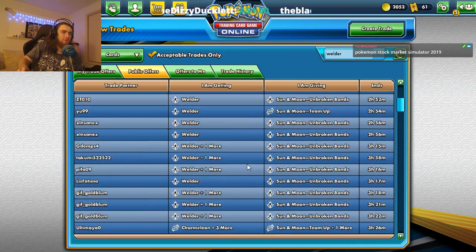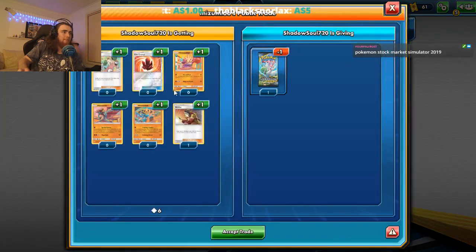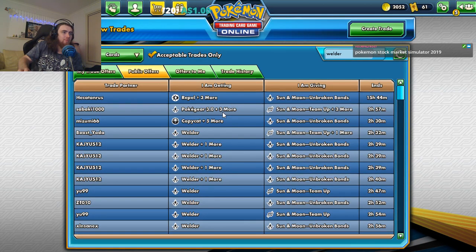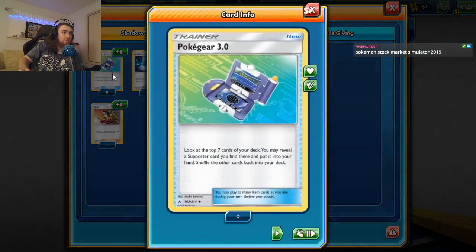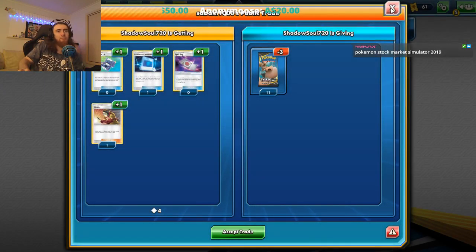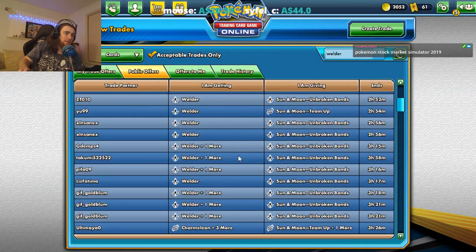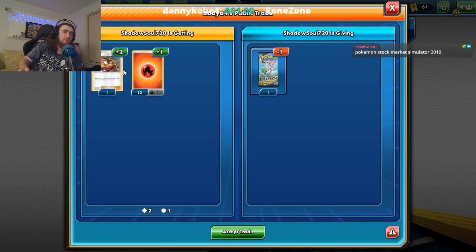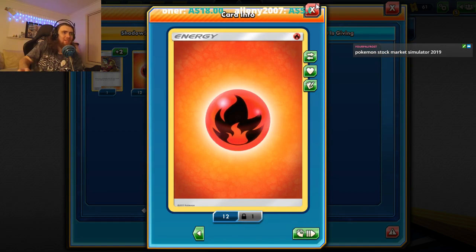Let's see if we can grab some Welders — we want to grab a fair few if we can. Poke Gear could be good — you reveal a supporter card from the top seven of your deck. For two we can get two Welders and a fire energy, but that one's trade locked.